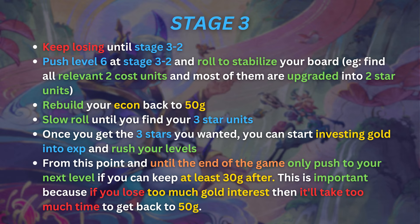Once you have stabilized your board and are winning most fights in stage 3, you will rebuild your economy back to 50 gold. From that point, you will start slow rolling for your 3-star units. Once you get them, you can do the same as with the 1-cost reward comp — start pushing your levels. Make sure you always have 30 gold when you push so you can rebuild your economy faster.